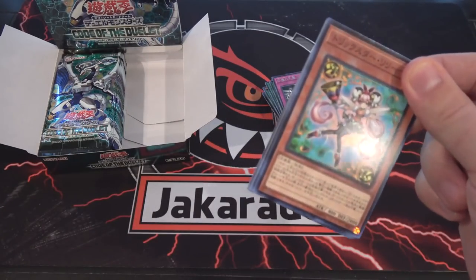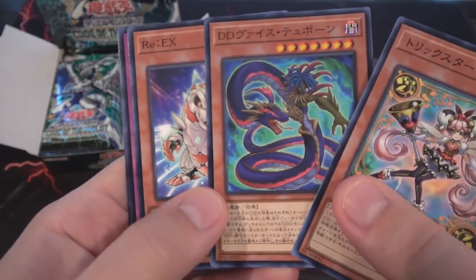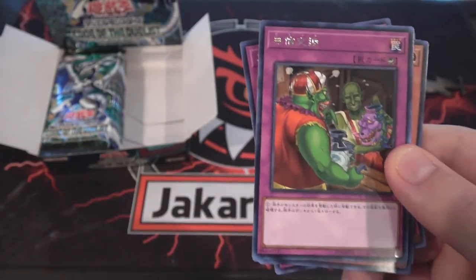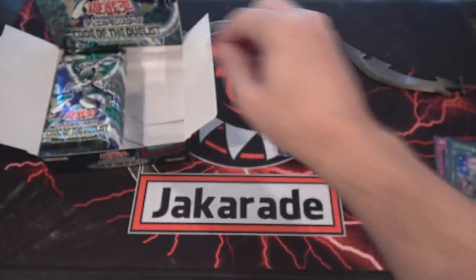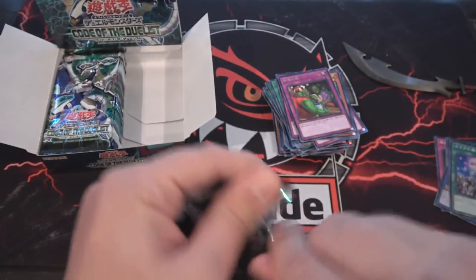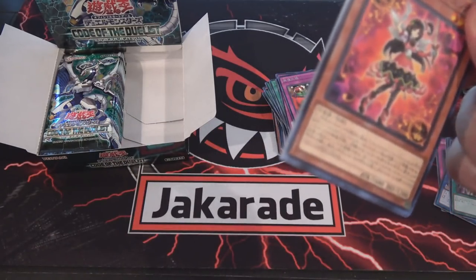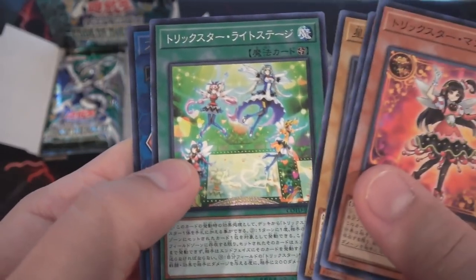Now for the left side of the box, hoping for more Link Monsters. There's one of the DD monsters. And I forget the name of this one, but it's like that goblin again — he's got Pot of Desires with him actually. There's one of the different type cards, whether it be Pot of Greed or Desires or whatever. Trick Stars and everything. Star Grails.